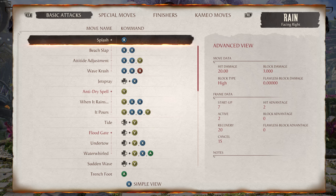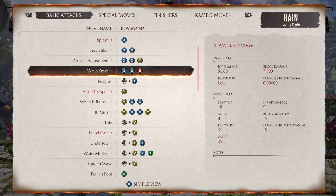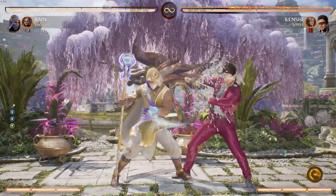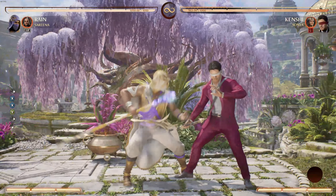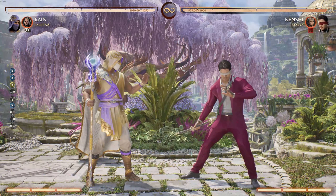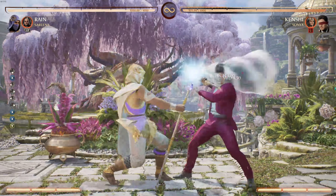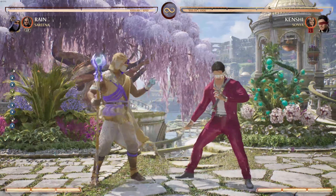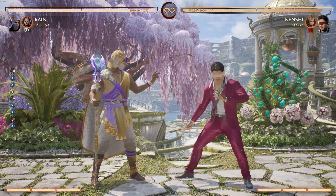Splash leading into Attitude Adjustment and Wavecrash are going to be your fastest startup attacks, along with Jet Spray, which is your Duck 1. These are the combos you're going to be looking for to beat an opponent when you're really close. This is where Rain can excel because it's a very fast attack, and knowing when to use it, when to stop because you've been blocked, and when to duck attack is going to make you faster than your opponent.